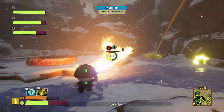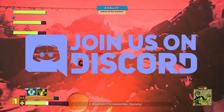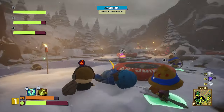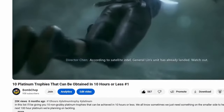Now we're at the halfway point — don't forget to subscribe for more platinum content in the future. If you'd like to join the Discord and chill with other platinum hunters, then you can find the link down in the description below. And lastly, if any of you beautiful people would like to support the channel further, then there is the option to click that join button and become part of the Bomb Squad.